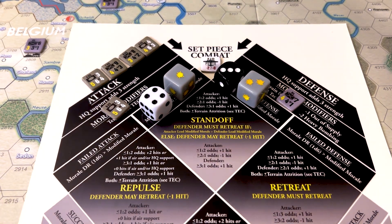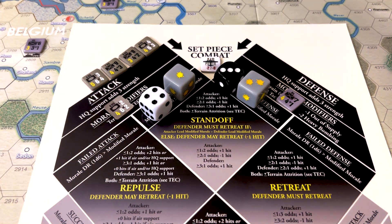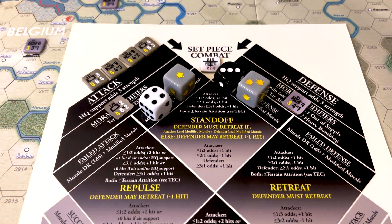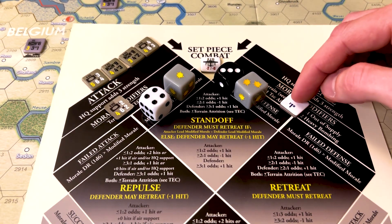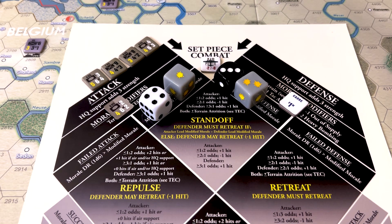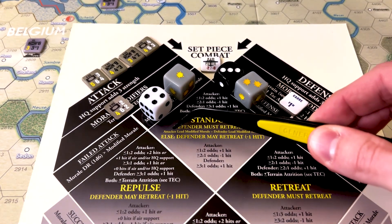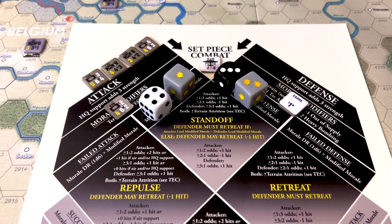The damage is taken on the lead unit of each side. The 6th Armored Division takes one damage for the Western Allies. The German 84th Infantry Corps takes two damage — first it's flipped over for one damage, then it takes a cadre marker indicating it now only has one combat factor for both set piece and mobile combat; it is a shattered remnant of itself. The Germans are forced to retreat because the attacking lead modified morale is greater than the defending lead modified morale, giving the Allies an opening to break through into the wide open terrain of France.